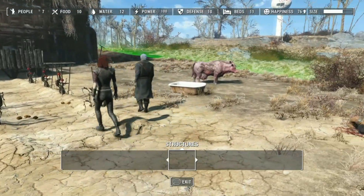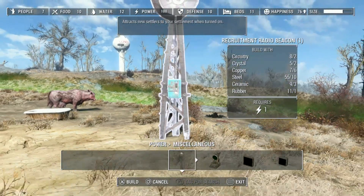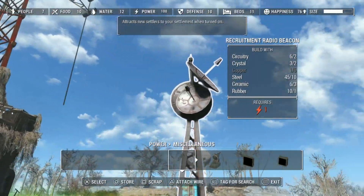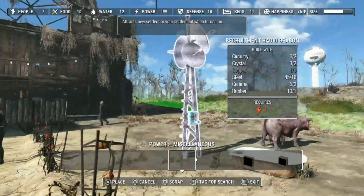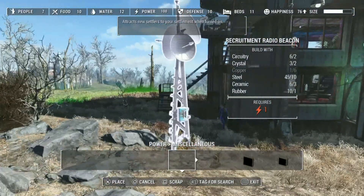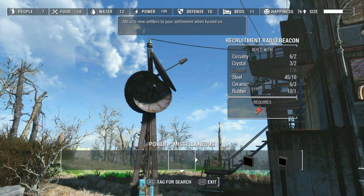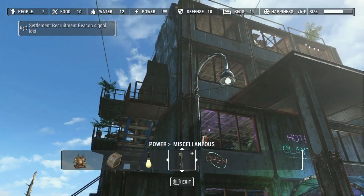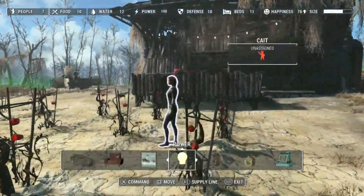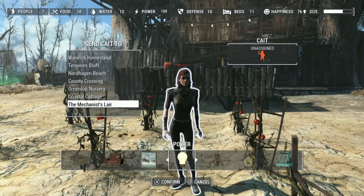I've been asked a few times how to get settlers to your settlement. The first easy way is to go in the power section, then miscellaneous, and find a recruitment radio beacon. Put power to it and it will send a signal out to attract settlers. Another easy way is to go up to a settler in a different settlement, press the X button on Xbox or square on PS4, and you can send that settler to whatever location you desire. For example, I go up to Kate, press that button, and it gives me a load of different locations I can send her to.